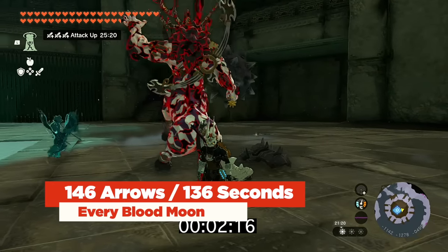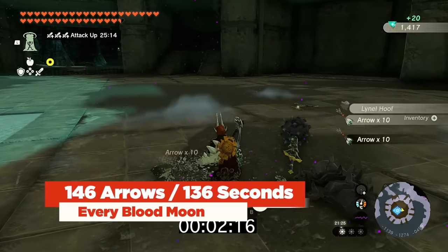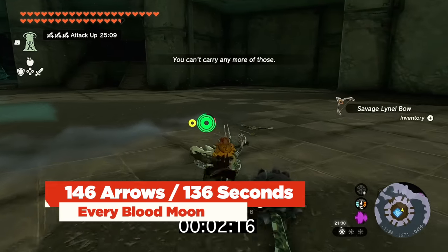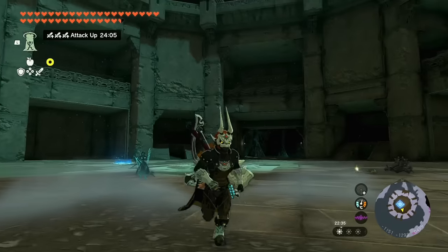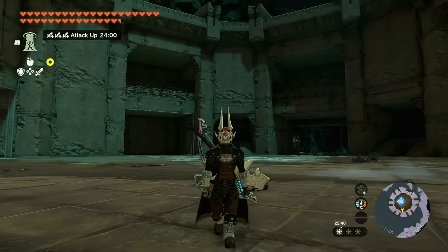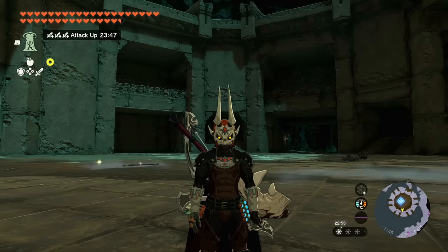After clearing the coliseum, check your bow inventory and drop anything about to break, then pick up all the better savage Lynel bows. That's all the advice I have for regular gameplay - how to get arrows, how to farm them, how to buy them efficiently, and how to get a huge supply by defeating Lynels, which is definitely what I recommend. If you found this helpful, drop a like, share it, and subscribe with notifications on for more Tears of the Kingdom videos. Until next time, Austin John out.